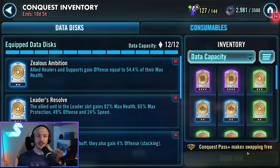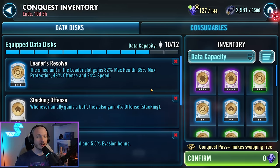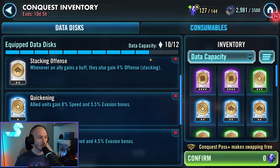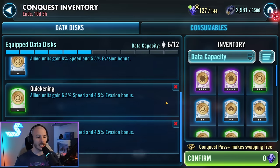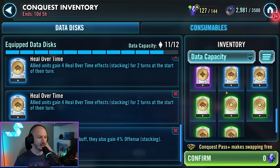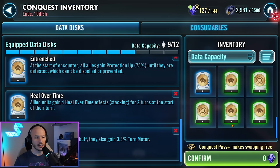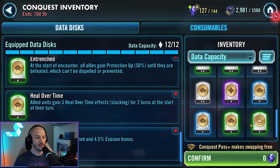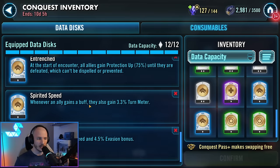We're going to look at Foresight and Purge now together. This time make sure that we don't have anything that's going to be increasing our damage output — we don't actually want a boatload of damage output. Get rid of anything that's got stacking offense, your Zealous Ambitions and all that. Quickening is absolutely fine. There's also Spirited Speed — gaining buffs gives us Turn Meter, which is a really useful one to have. Entrenched is absolutely fine. Having something like lots of Quickening, Leader's Resolve still okay, Heal Over Time is great, Entrenched is great, Spirited Speed is great because we're going to be generating Turn Meter.